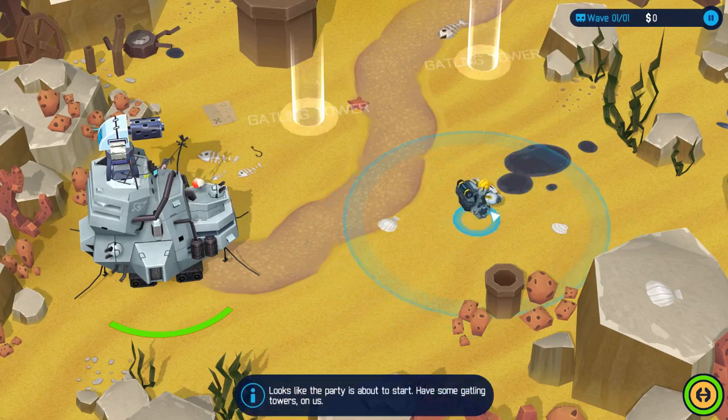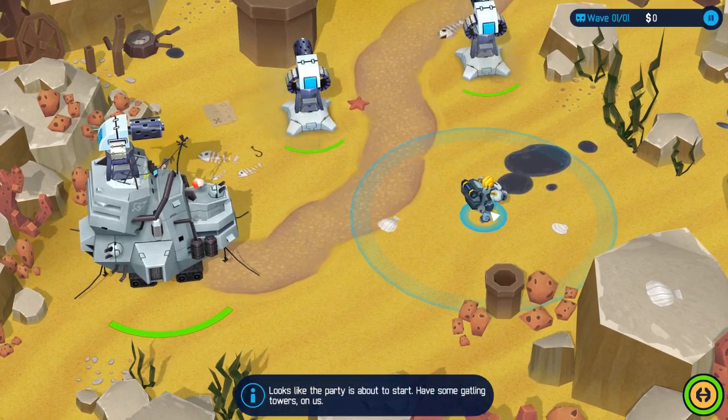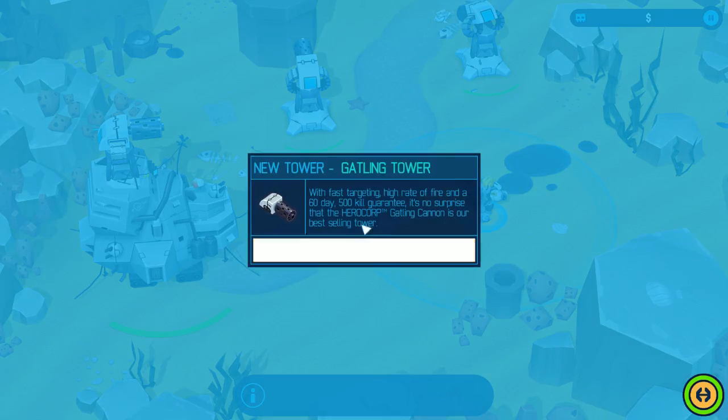By default to move them it's a right-click — I changed it to left-click, feels a little more natural to me. Looks like there's a party about to start. New tower: Gatling gun. With fast targeting, high rate of fire, and a 60-day 500-kill guarantee, it's no surprise that the Hero Corp Gatling cannon is their best-selling tower.